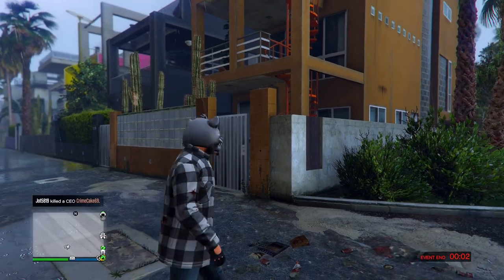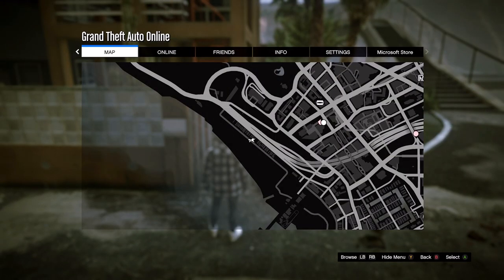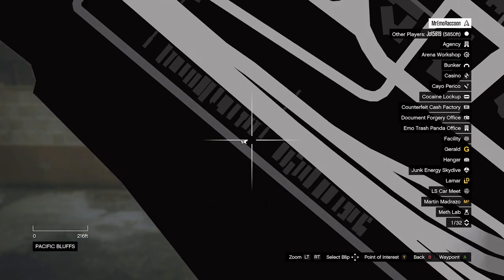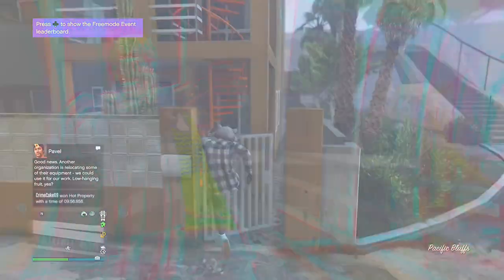To start this glitch, all you need to do is find yourself a peyote plant and turn yourself into an animal. I recommend this peyote plant amongst all these beach houses on the walkway down here, but you can pick any peyote plant on the map. I would recommend picking one that's preferably close enough to the pier.